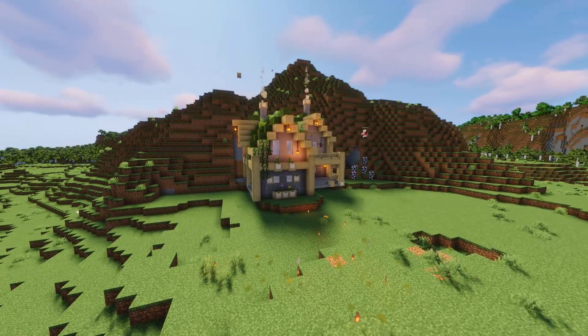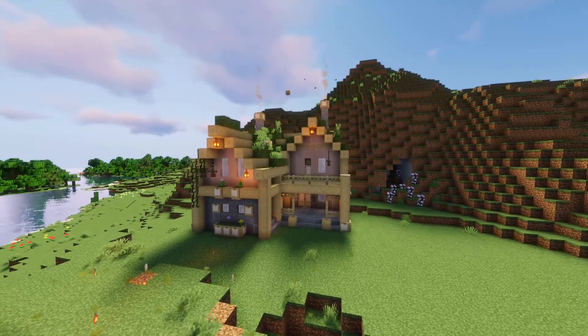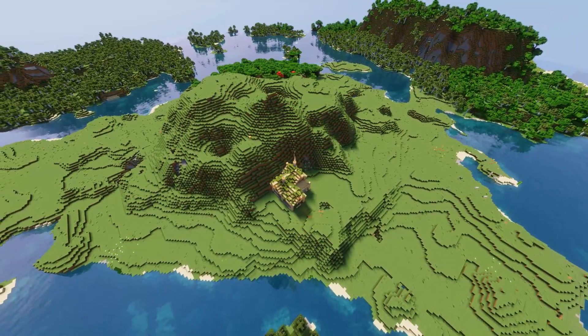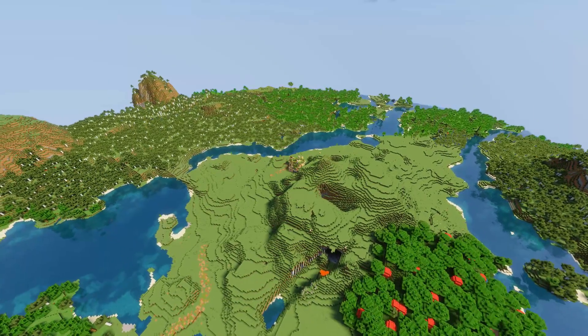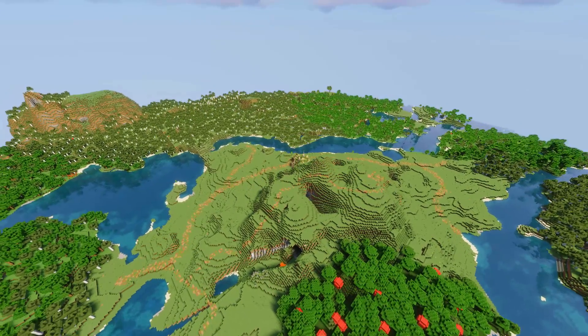The first thing I wanted to get in was the hunting lodge, because I wanted to place it up against this natural hill to seem both protected and like it was deeper in the forest than it actually was. Then I connected the rest of the future forest with some paths that for now lead nowhere.